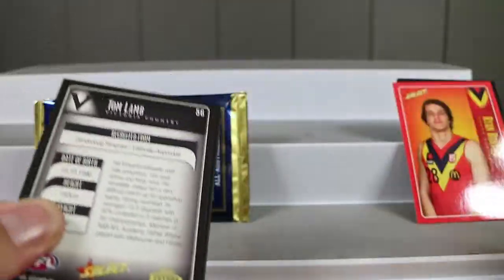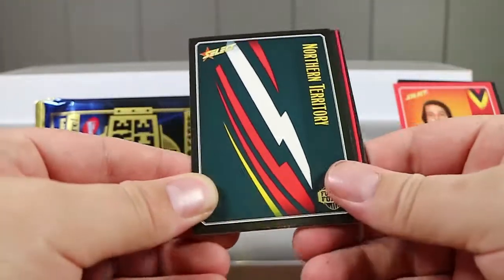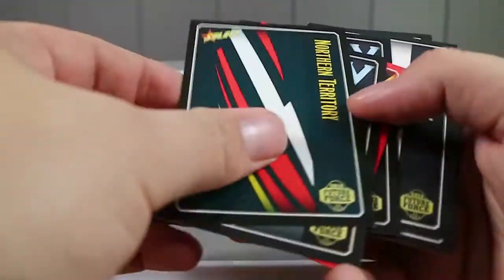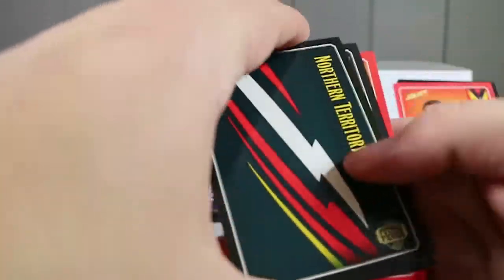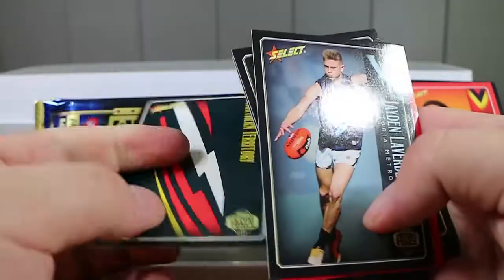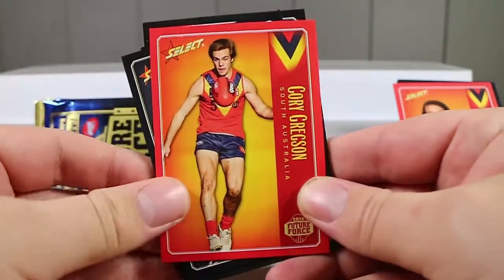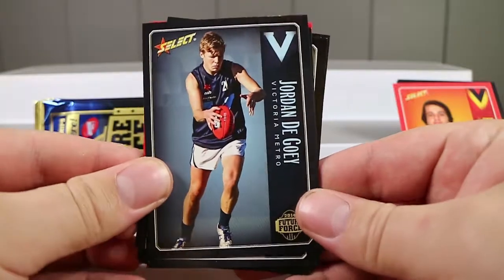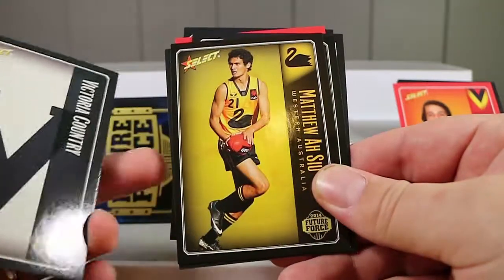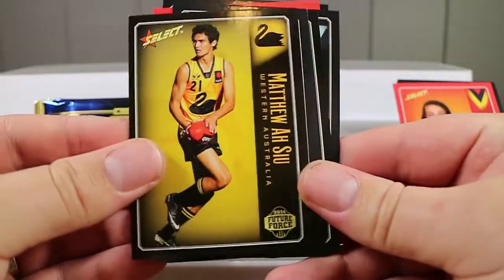Does it actually say on the box how many cards there are? I don't see it on here. Who do we have? Oh wait, they're backwards — it's like a checklist card. Yes it is. I'm having a look to see if it says how many cards are in the set, but I'm coming up short on that information. Victoria Country checklist.